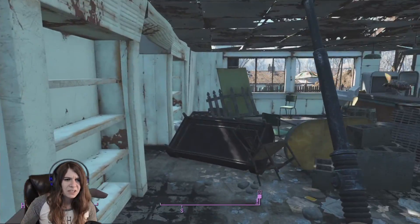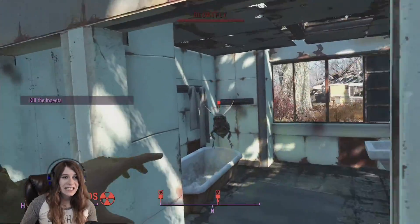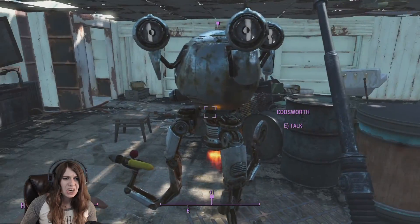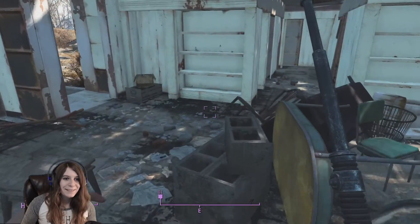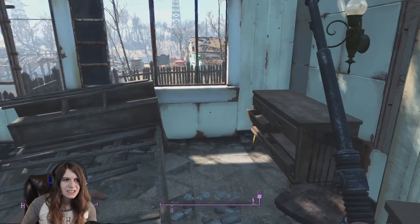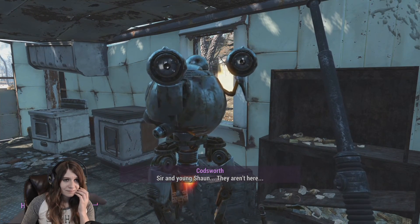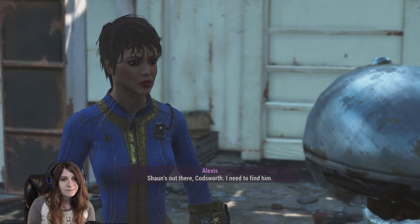There are so many flies and stuff in there. What is going on? Why is everything on fire? Codsworth, my goodness — I can't believe you. Are all the flies dead now? That'd be real nice. There's stuff all over here. Codsworth — Sir and young Sean, they aren't here. I know, Codsworth. Sean's out there — I need to find him.